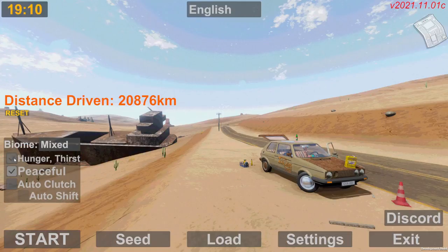Next we have our options. Hunger and thirst is a new feature — you have to drink and eat food that you can find lying around if you want to survive, like in Fallout 76, Red Dead Redemption, etc. Next you have peaceful mode, which was introduced after the winter update of last year.